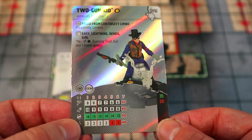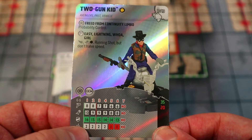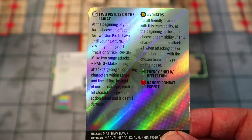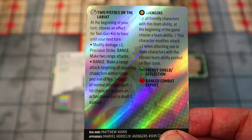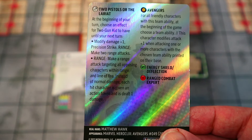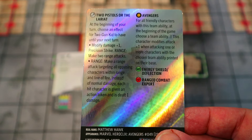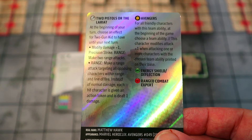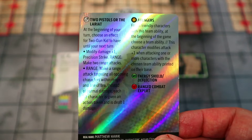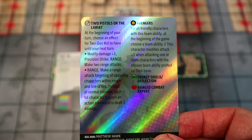He doesn't have a Speed special, so it's a seven-movement Running Shot with a six range — giving him an incredibly long reach. With one little TK he can almost hit beyond the edge of the map with the new maps, which is crazy. His downside is only a nine attack and a 15 defense with Energy Shield Deflection — not great. However, his special attack power lets you choose at the beginning of your turn: either modify damage plus one with Precision Strike and make two range attacks, or make a range attack targeting all opposing characters within range and line of fire — each hit character is given an action token and dealt one damage.